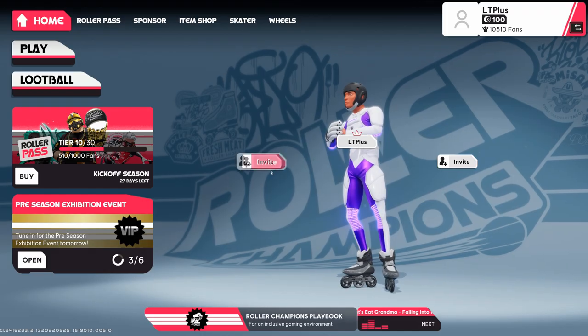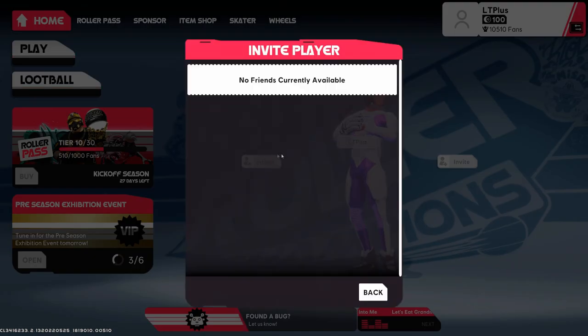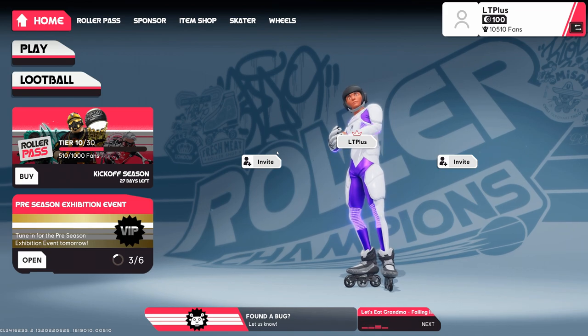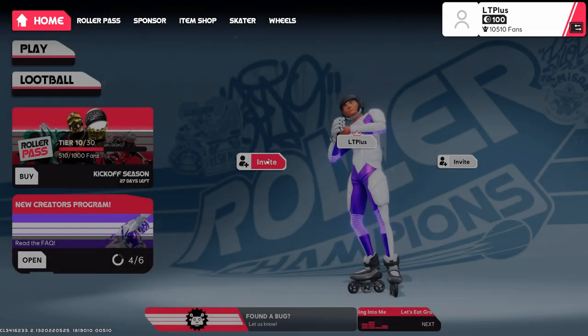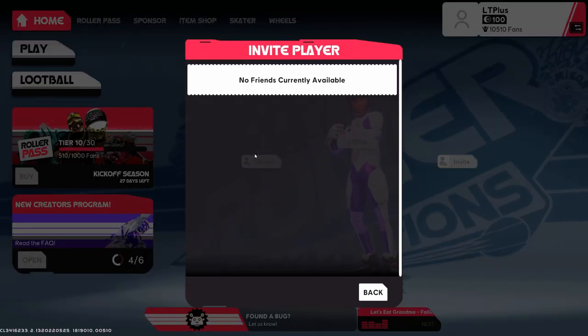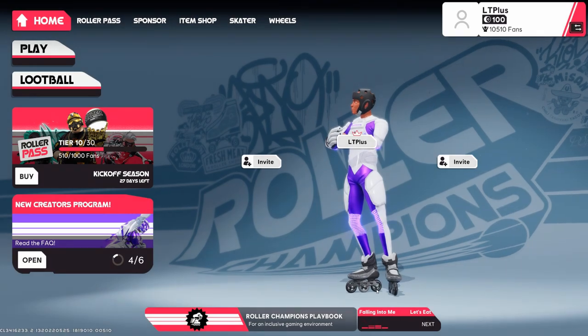So what you do is when you have a friend in your party, you click on their name and then you just promote them to leader. I don't have any friends playing right now so I don't have anybody to test it with, but you click on their name, you promote them to leader, and then they can actually promote you back to leader as well and you can queue, and that will fix the problem entirely.